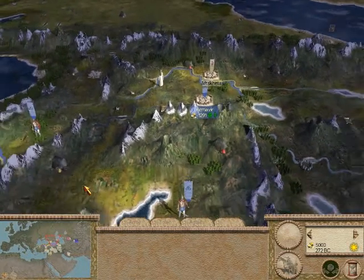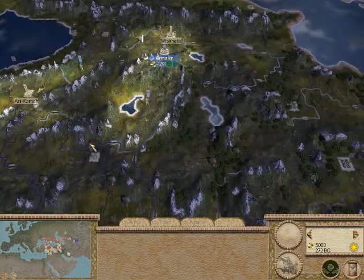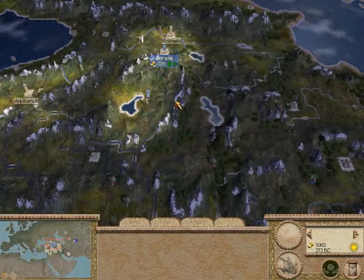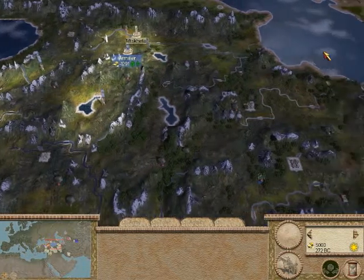Let us see our realm right now. This is our small kingdom, running through these rivers — Lake Van, Lake Sevan — all the way to the Caspian Sea.